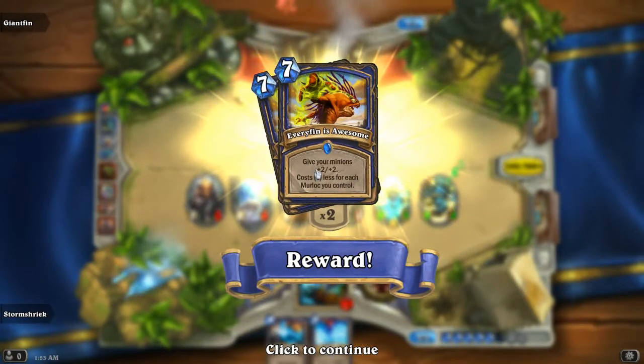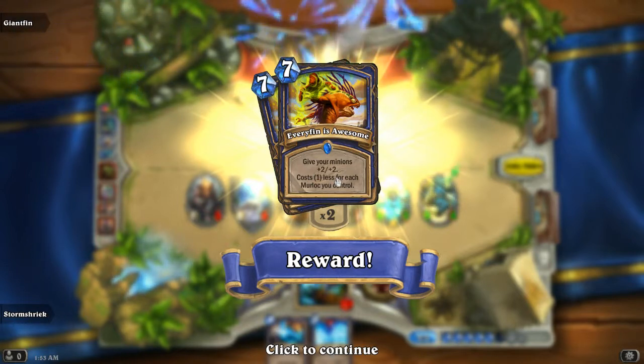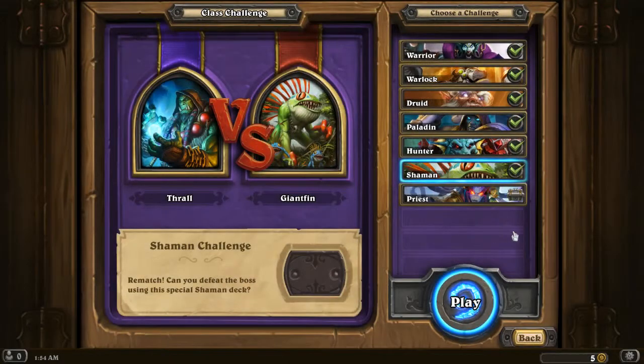That was much easier than playing him with a deck full of Murlocs. Every Fin is Awesome — seriously, let's go over that. Give your minions plus 2, plus 2, and it costs one less for each Murloc you control. That's actually pretty impressive. I will be genuinely impressed by that card.